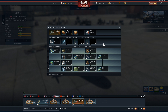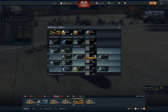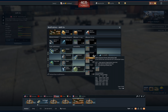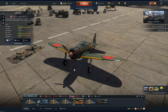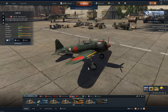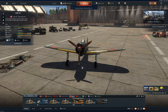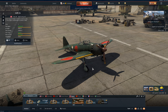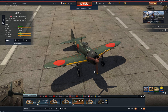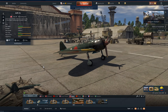Hi guys, and welcome back to the channel. Today we're going to be flying the Zero — this one specifically is the A6M5 ko. It is one of the very first premiums I bought myself back in the day. This aircraft came as a pack — it also came with a XP38, and it also came with some campaign missions. I actually bought this pack before I even had played the game, along with the KV-1E. And to be perfectly honest with you, I don't remember ever playing this thing.